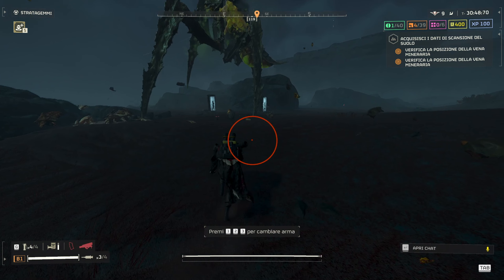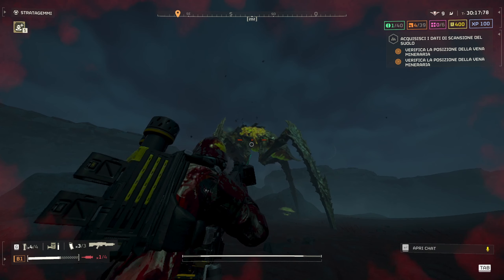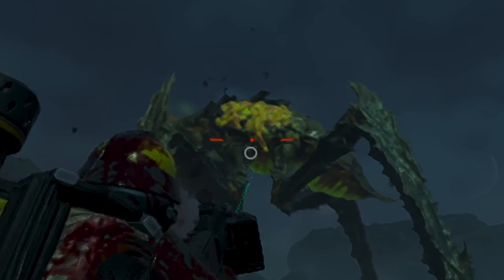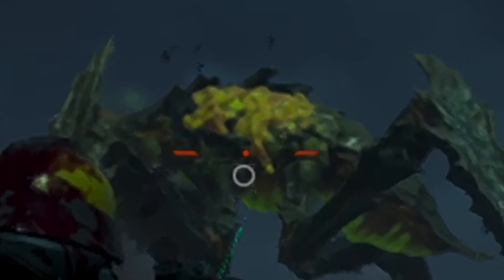As you can see here, I am using my spear to remove the armor from its back. I didn't want to use the Orbital Rail Cannon because that deals a lot of damage and I just wanted it to have a little more health to show this properly. The exposed back shows a huge part that looks like flesh — the same kind you get when you remove the armor from a charger's leg.